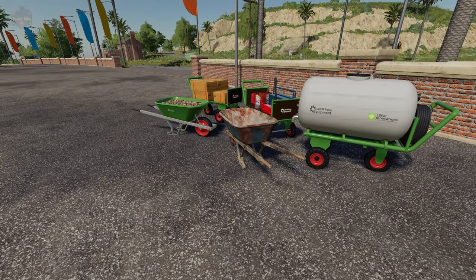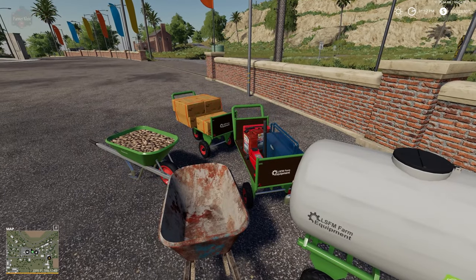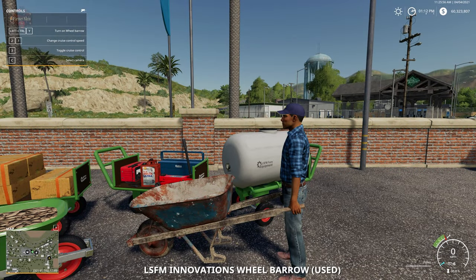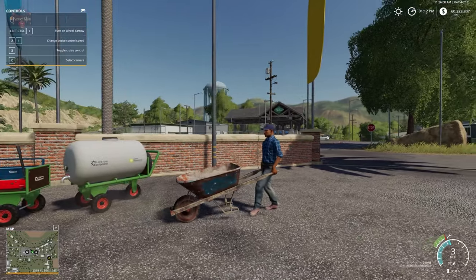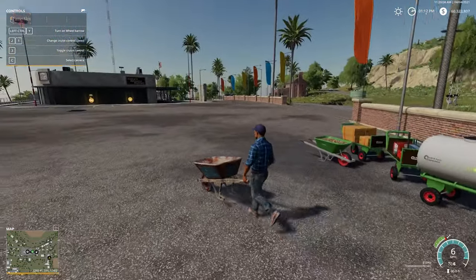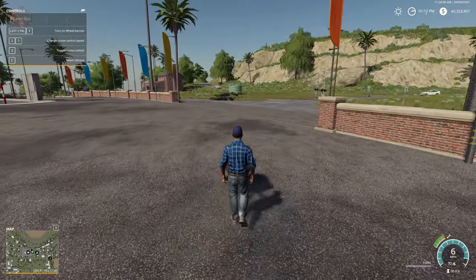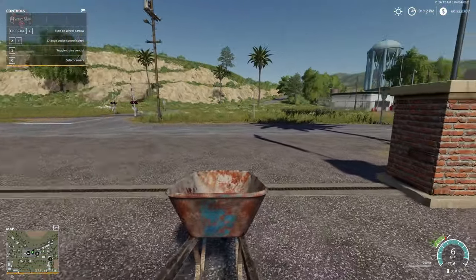First thing I want to do is bring up the HUD, bring up the F1 menu. When you come up to the wheelbarrow, you can hit E and now we are walking around with it. Risk rate of six miles an hour. Change camera to get a first-person perspective of our wheelbarrow.